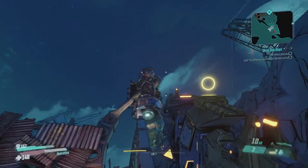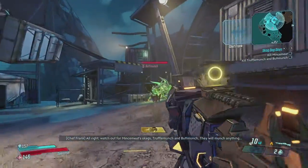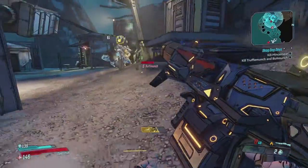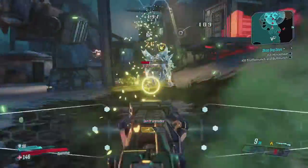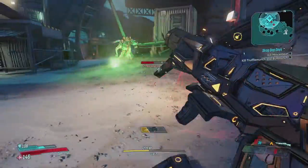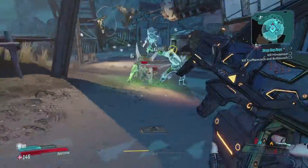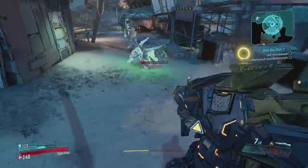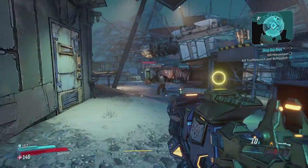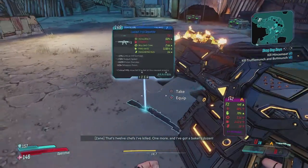Another day, another bandit camp — we can start off with the drone immediately. Oh wow! And they also dropped the leg. He's basically flak. There his leg goes — he's dealing with the Racks. There we go — there's 12 chefs I've killed, one more and I've got a baker's dozen.